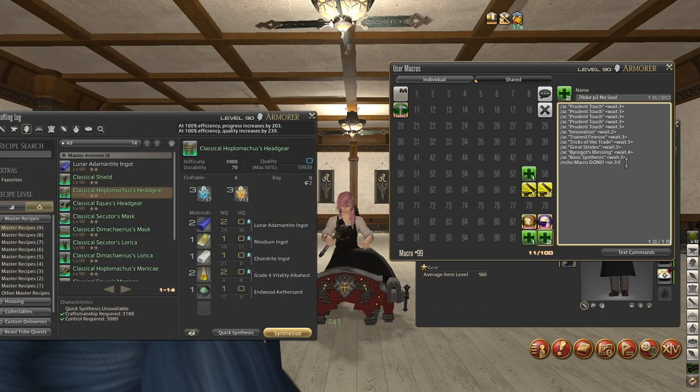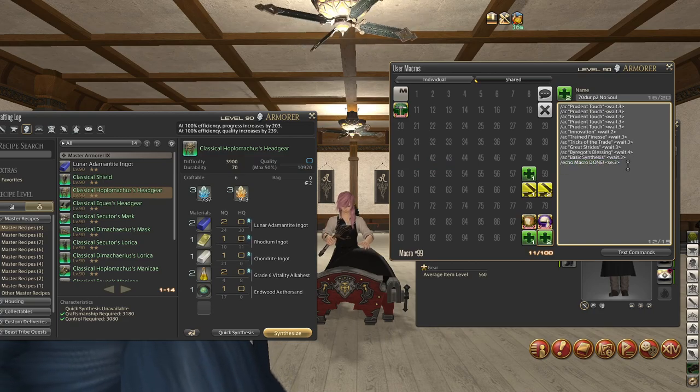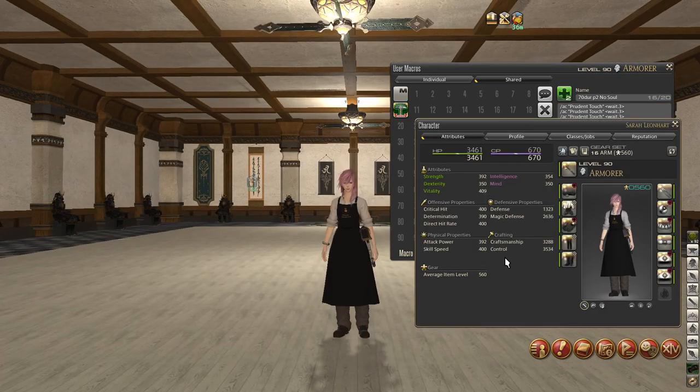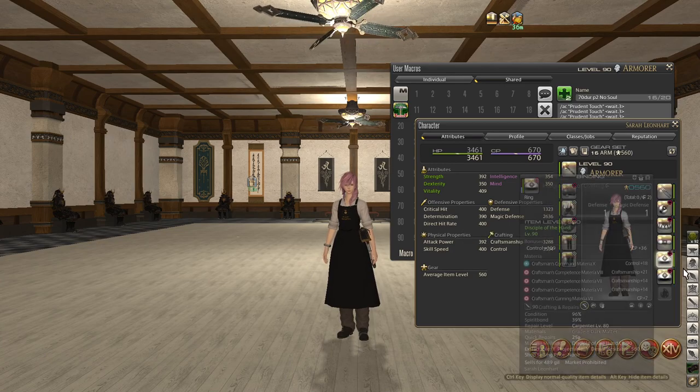We're ending with an echo with a sound effect so we have an audio cue that we've crafted that. Now I'm going to show you how to make high quality materials in case you don't have the same control stat that I do. If you have a lot less control, you're going to need high quality materials.